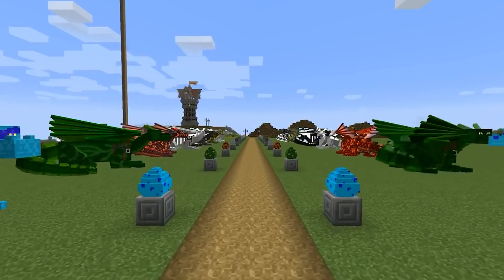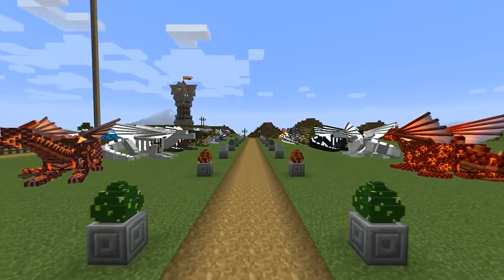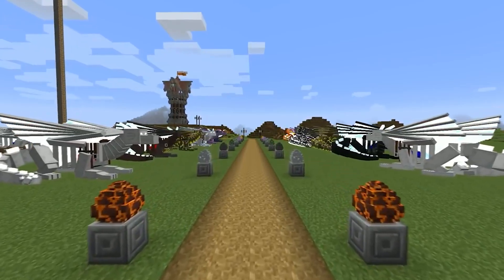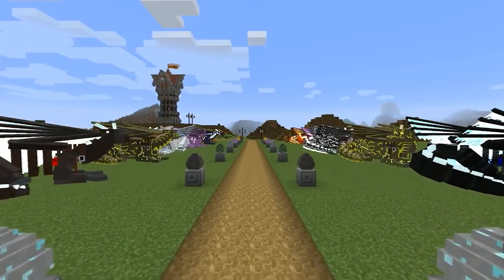It became possible to take the dragon out of the egg and tame it. In addition, it became possible to grow a dragon with a certain element if the egg was placed in certain conditions. But one dragon isn't enough for us — we don't want to choose just one.